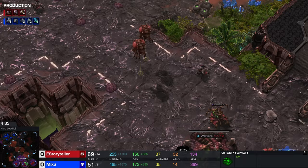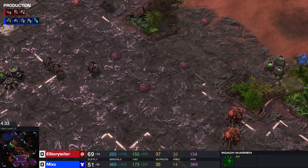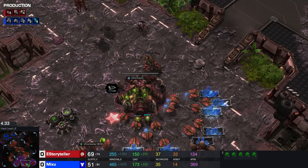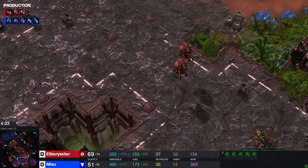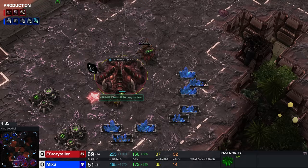You need to make sure that your opponent's hellions don't see your roaches, or even worse, see the roach warren. Try to use your lings on his side of the map to bait his attention and make him stay at home, like I did here. Try to be a bit more passive and don't go out on the map. As you can see here my economy is around 50-56 drones — that's okay — and I have three bases.